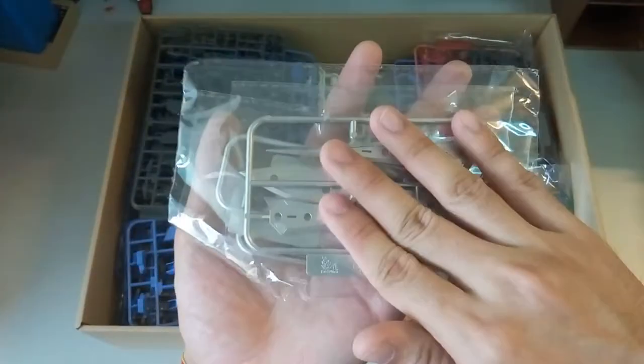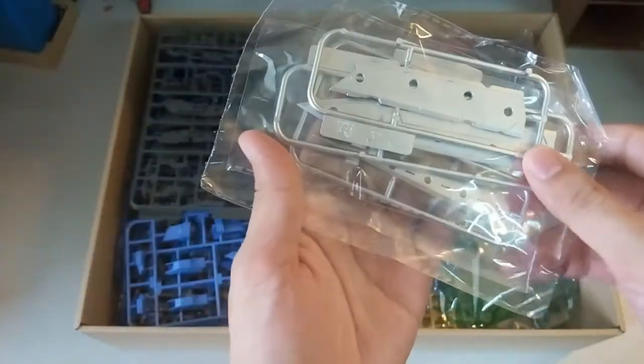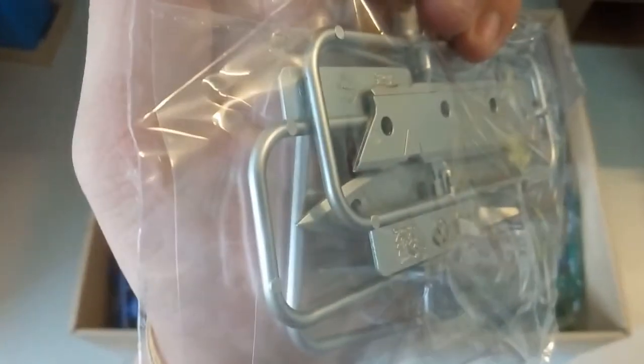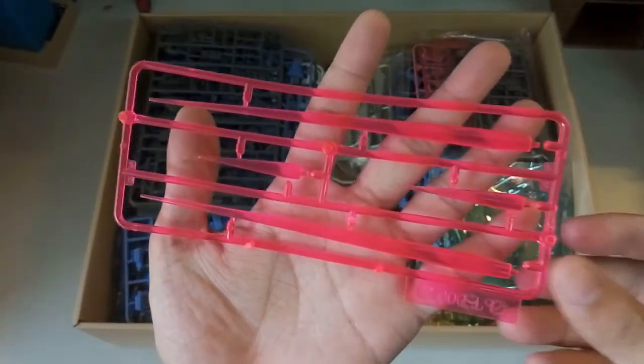Then next here we have of course the GN blade effect. Comparing — I've seen this and the Avalanche Axia also came with this silver color. This looks more dull, more flat, but then the Avalanche looks more shiny.